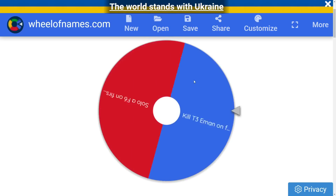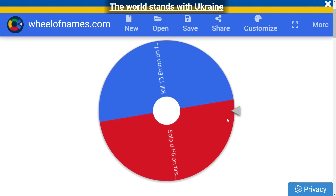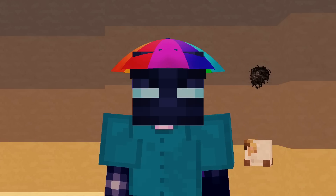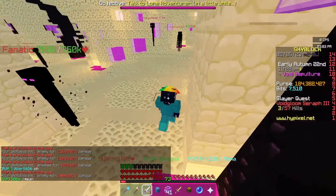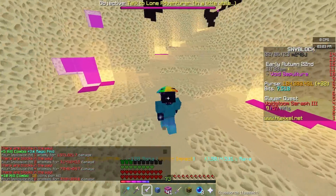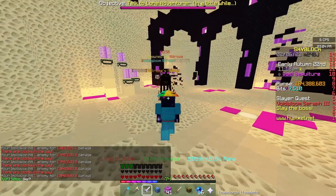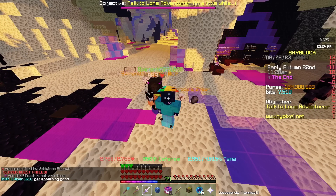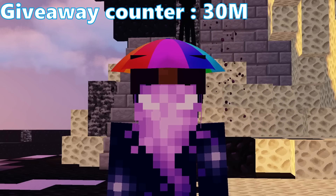I'm going to spin the wheel again, though there's really only one thing left to do — and it's not solo floor six, because I've literally just tried that. Instead it's: kill a tier three enderman on the first try. You might think this isn't hard at all, but I know for 100% sure I cannot solo a tier four, so we might as well try tier three. I did sell my enderman pet after I finished enderman slayer, so I have no idea how this is going to go. Okay, I honestly don't know what I thought was going to happen. That's obviously not going to work. I guess that's 30 mil we have to give away.